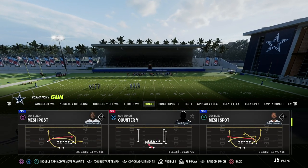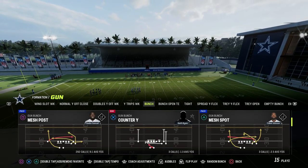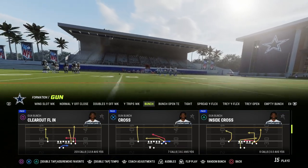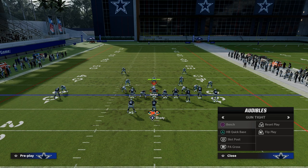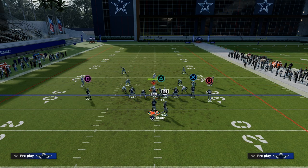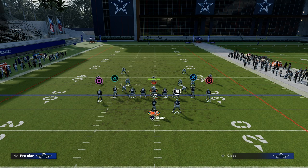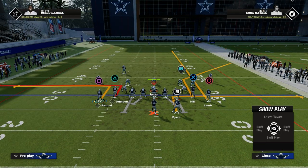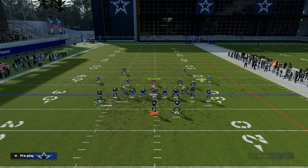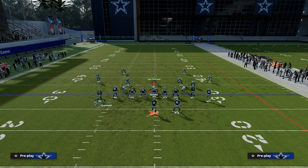Bench is going to enable us to create flooding concepts. The flood concept I want to talk about today is a right-side style flood concept. What we're going to do is go over two clicks and audible to bench — very minimal movement. The setup is: streak your right-side receiver, put your running back on an out route, put your slot receiver on an out route.